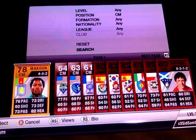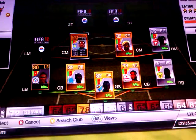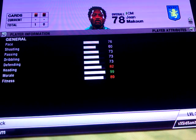And then we have a transfer player — I think he was on loan — Makanjie. He's got 76 pace, 73 passing, 73 dribbling, 73 defending, and 82 heading.